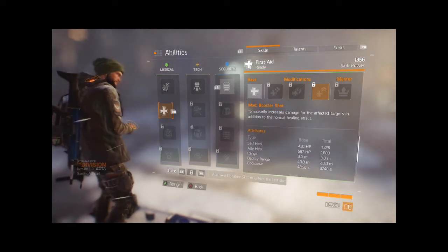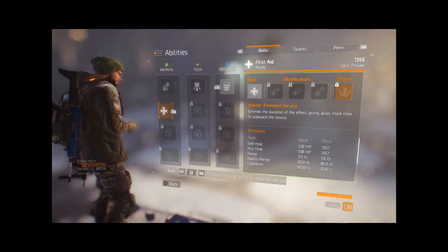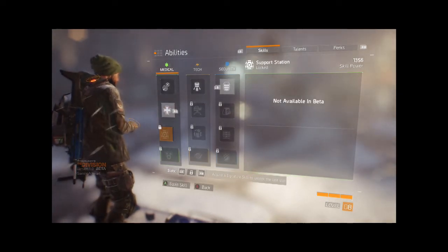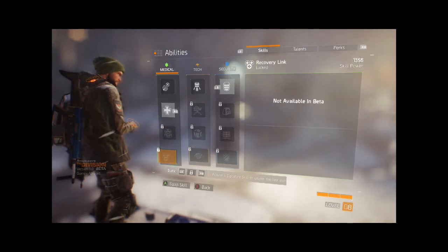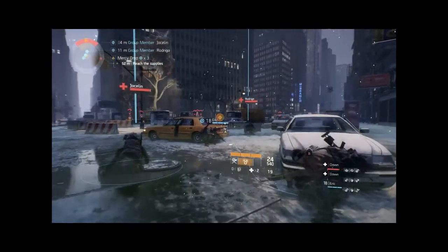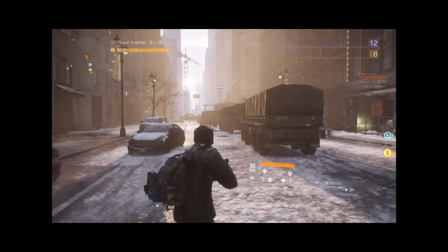Mastering First Aid, called Extended Service, extends the bloom duration of the heal, allowing players to run through that lovely cloud of life-giving energy. The two skills in the medical tree we didn't get hands on were Support Station — a deployable heal station that allies can use to restore health, think along the lines of a WoW Priest Lightwell — and the signature ability, Recovery Link, being a wide-range heal and revive, and by the looks of some videos, applying the Overdose effect as well.